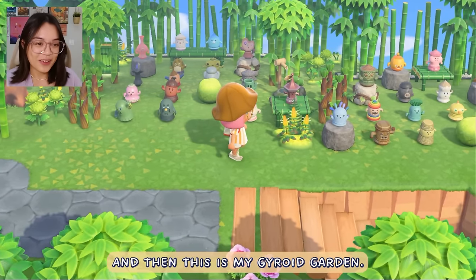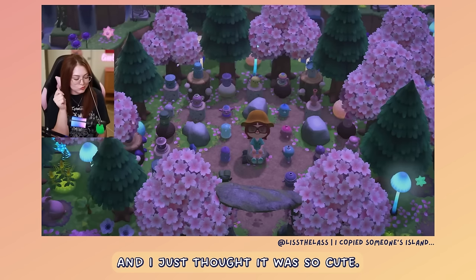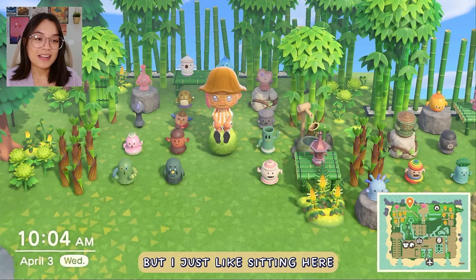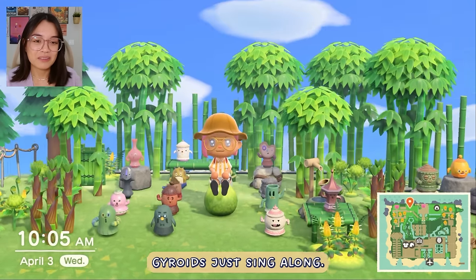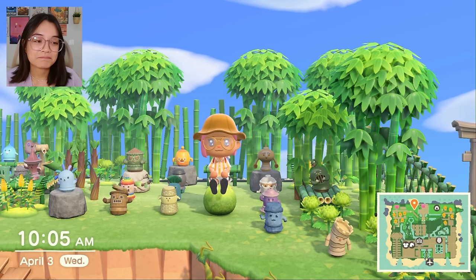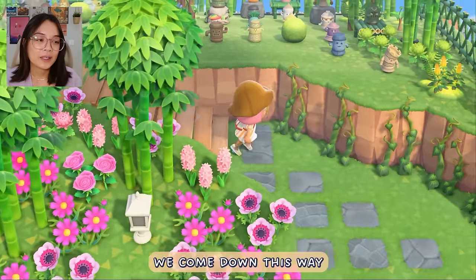And then this is my gyroid garden. This is not my idea — I originally saw this in Alyssa's video, but she got this idea from another creator. It was really fun to look for all the gyroids. I'm unfortunately still missing two of them, but I just like sitting here listening to Stale Cupcakes and watching the gyroids just sing along. They're so cute. This was a really weird spot, so I actually have two seating areas for this. It's so peaceful.